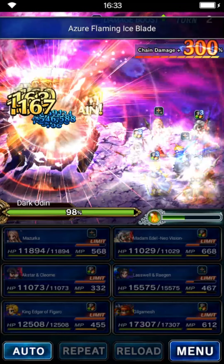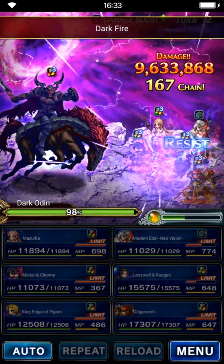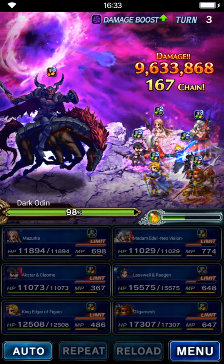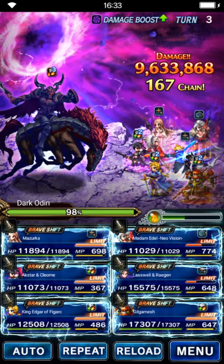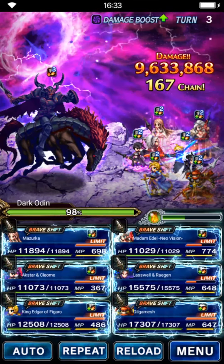That gives us a 100 chain score — we have to do this first because on the kill turn we are unable to reach 100. Turn three is a free turn. If you're unable to fill Masuka's and Edgar's limit gauges, fill them here. If already filled, guard all of them — don't worry about Last Wheel.